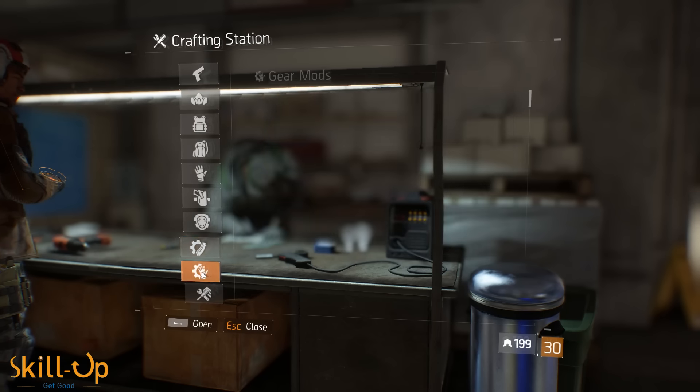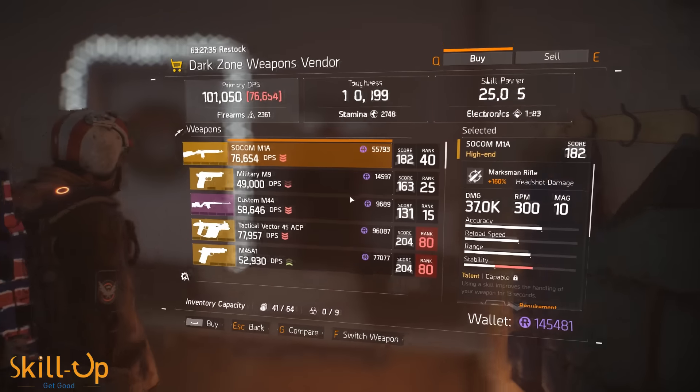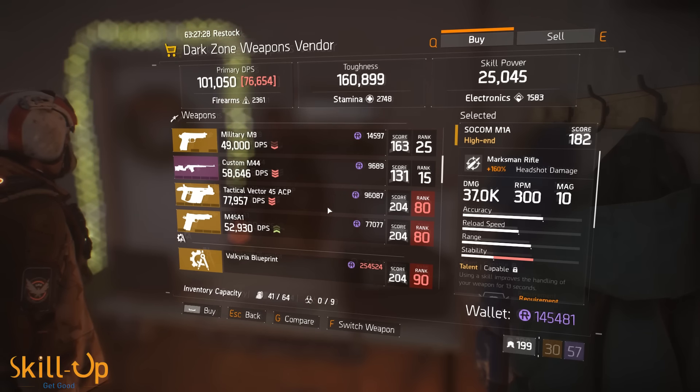Next up, there's a reduction in price for crafting weapon and gear mods. Weapon mods now cost four weapon parts and six tools. Crafting a gear mod will set you back four fabric and six electronics. That's a nice, welcome change.